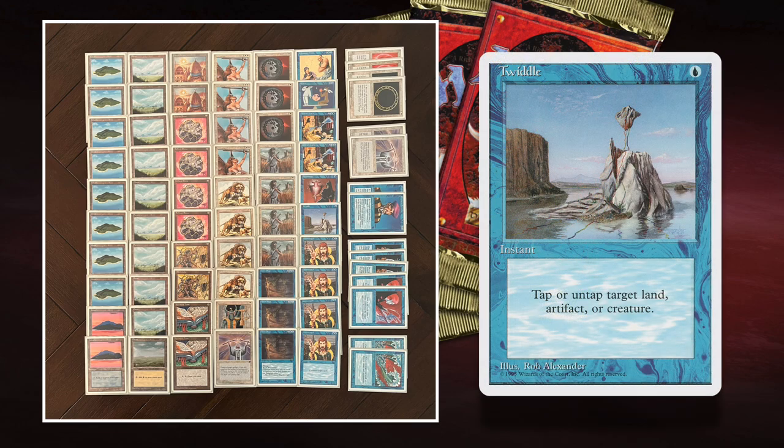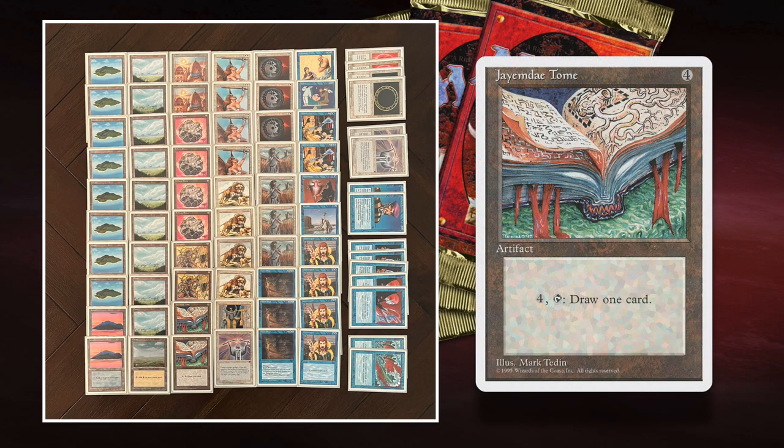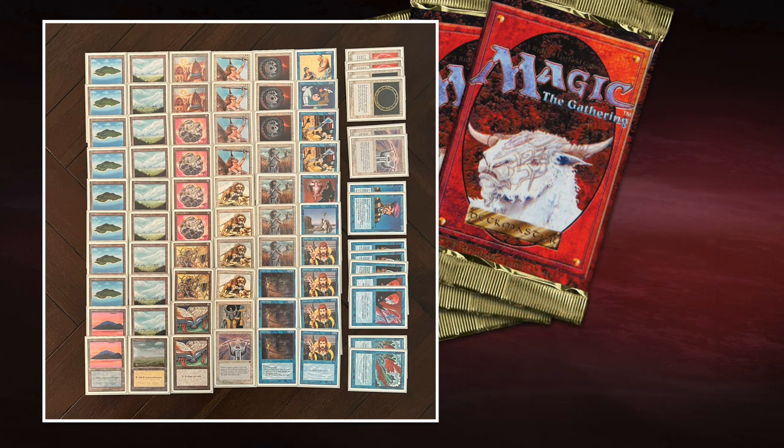I think Stasis can be quite good with Serra Angel next to it, and the Meek Stone is fine because Mahamoti Djinn is the only creature of mine that would get tapped by it. I'm also playing one Twiddle — that's the synergy with Stasis — and I like it as a surprise. Tapping down a Maze of Ith to get through with your big beater can win you the game. Same goes for the one-off Unsummon. I'm also playing two Jayemdae Tomes — Joop is playing three, but two works well in this more control-oriented build.